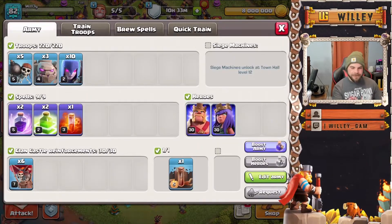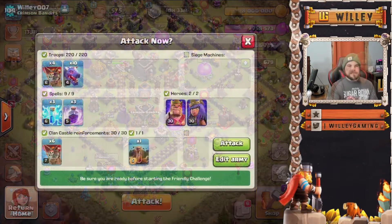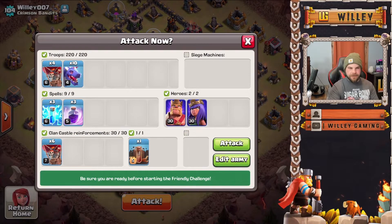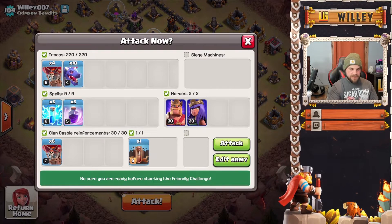Moving on — I actually cooked the first army forgetting that for friendly challenge you don't need to re-cook, so let's fix that quickly. This is actually the correct army. We're going to use dragons. Dragons are my favorite attack army for pretty much every town hall level they're available, and in this particular case we're using Zap Dragons.